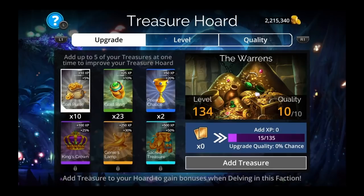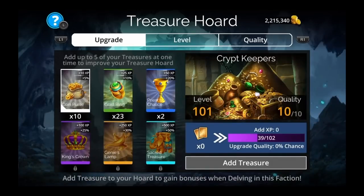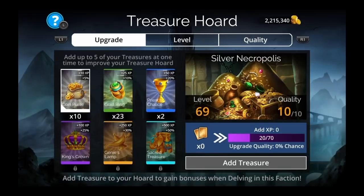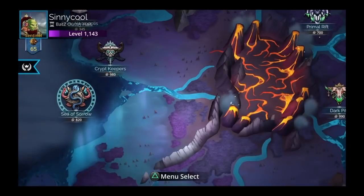Part 2 showed you how to upgrade your horde, and you want all your hordes to be at quality 10 so you can get the best treasures every time — especially the Warrens, you want it quality 10. After you get the Warrens to quality 10, get everything else to quality 10. I got all mine to quality 10, sea of sorrow, all quality 10. Make sure to get them all to quality 10 and try to get them to at least level 100.